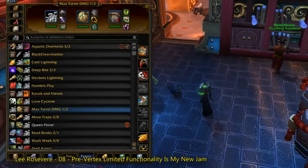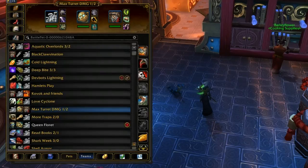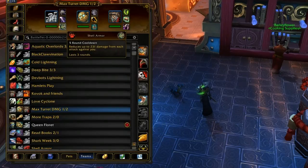The pet spotlight today is on the Hydralean. Hydralean is a really good tier 1 pet thanks to his ridiculously overpowered Shell Armor ability.